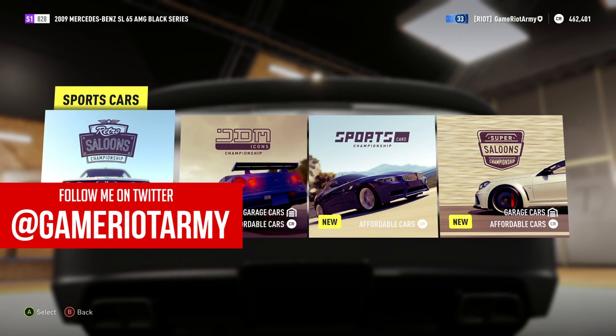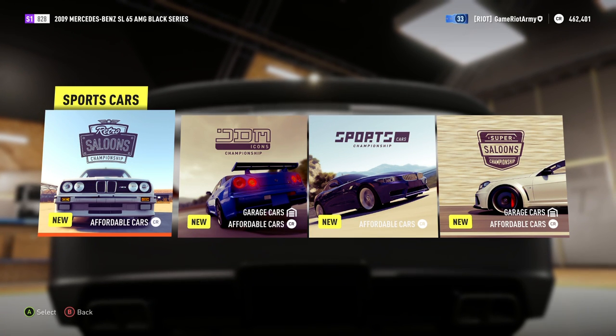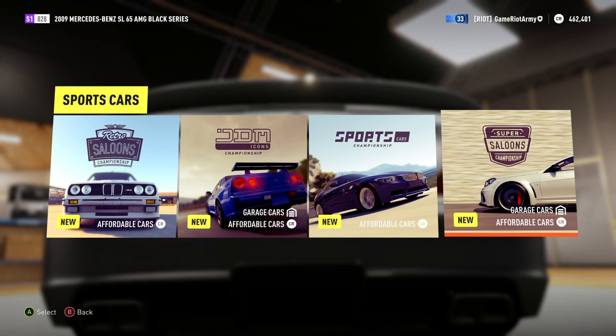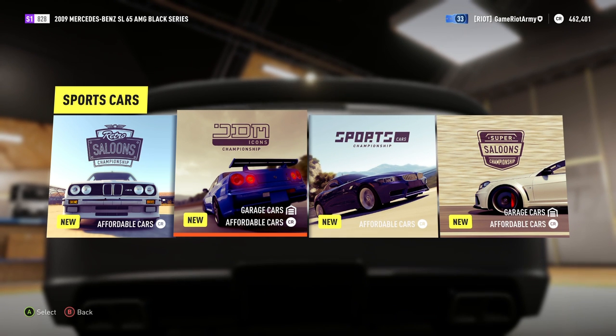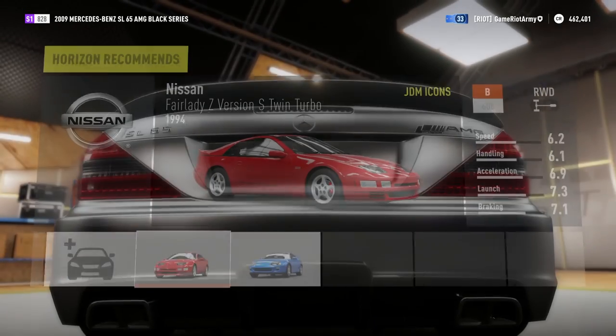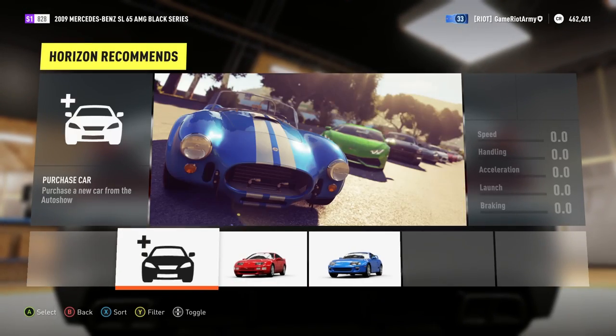Welcome back to Forza Horizon 2, episode number 21. The votes were so close in the last episode between what we picked next — it was really close between Super Saloons and the Japanese one as well. It was so close I can barely tell, but I think it was just about the Japanese one. So I'm going to go with this, and of course the Skyline. I love the Skyline. It's so good.